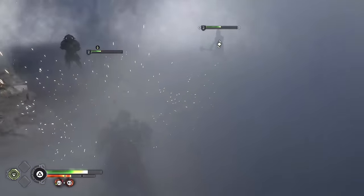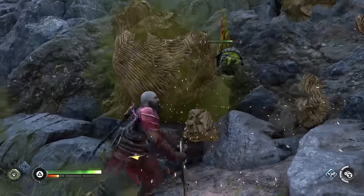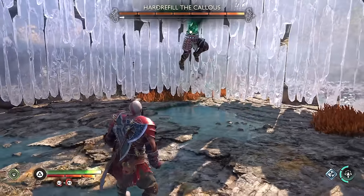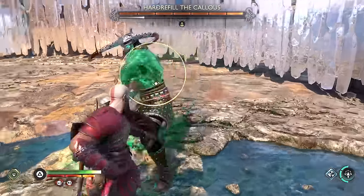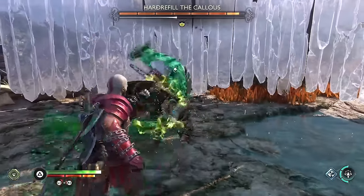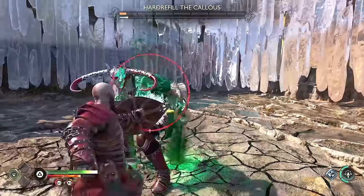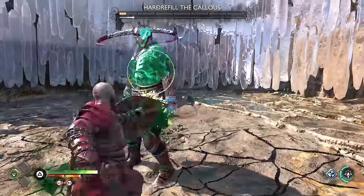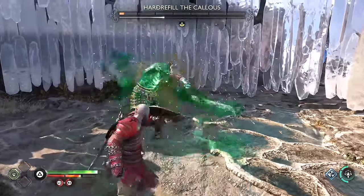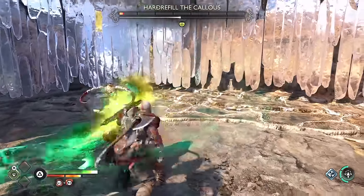Nothing too exciting happens for the next few hours — some combat, a vape shop, a shield attachment that increases my parry timing, and then I decided to do the first berserker fight. Not gonna lie this was very tedious, and I used my dauntless shield because it builds the stun meter faster. He only has about four or five different attacks and once you learn the parry timings and dodges it's actually pretty easy, you just have to stay very consistent. By the time I finally beat him I think I only got hit one time.